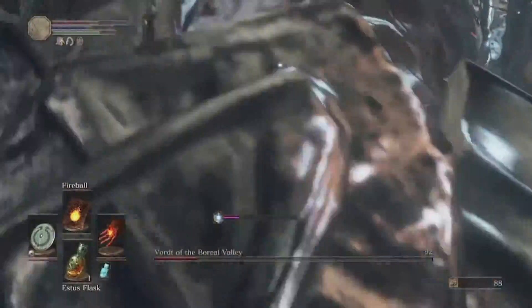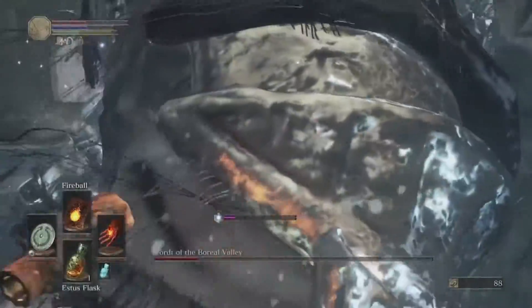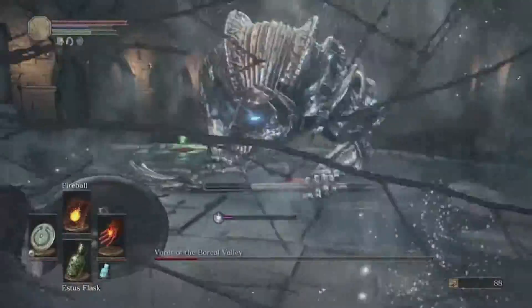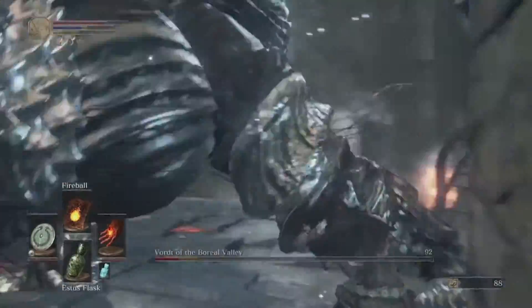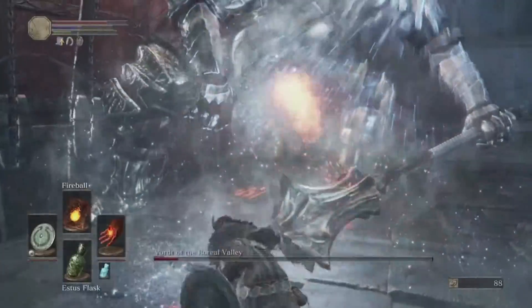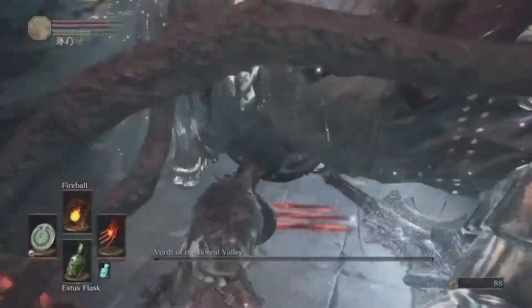I don't know what it is about the corner but it works really well. You can also dodge out from behind him while he's in that corner and still get some hits in that way. Ultimately I'd recommend going more with the ice-attack method, since that way you're not depending on this corner glitch working consistently.